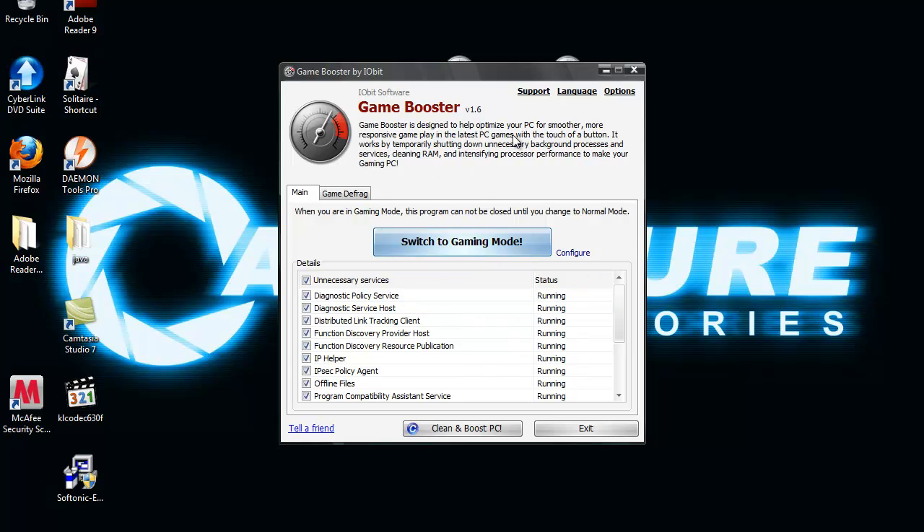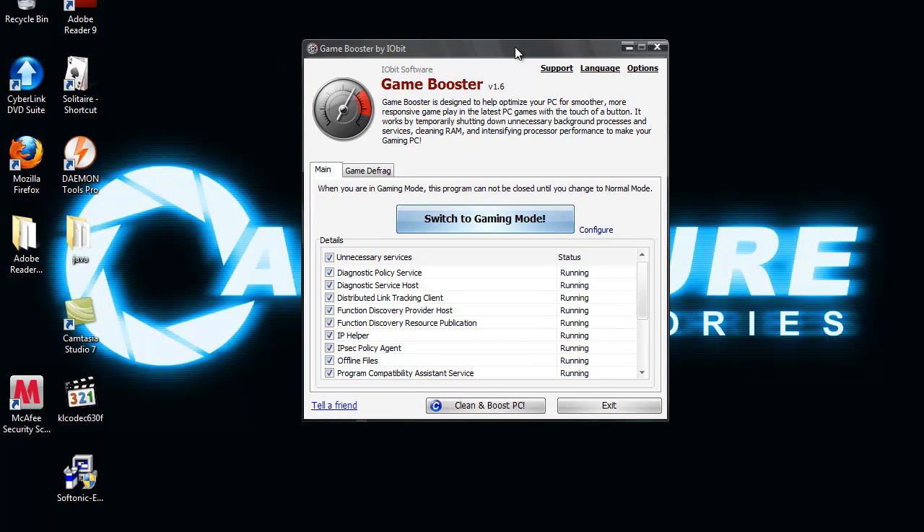So once you start it up, you get this. All you want to do is check these boxes here. These are the programs which Game Booster will temporarily shut down while you're playing a game. Make sure this "unnecessary services" box is ticked — that ticks all these boxes. Browse through them and make sure there's nothing you want to keep.